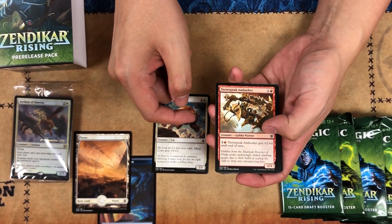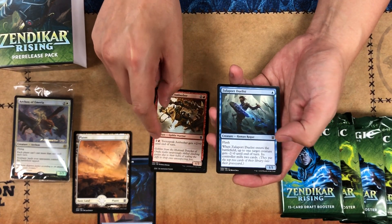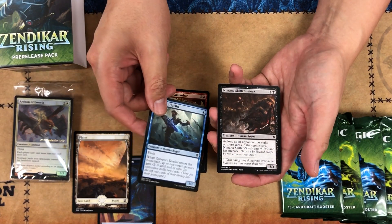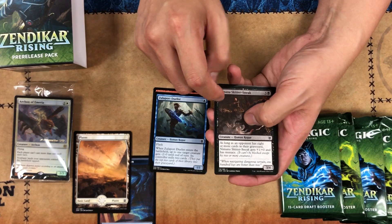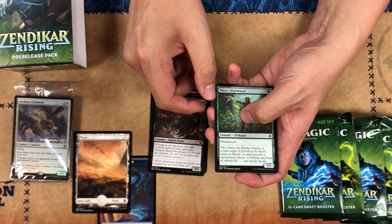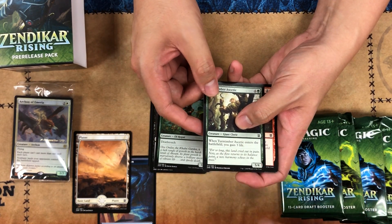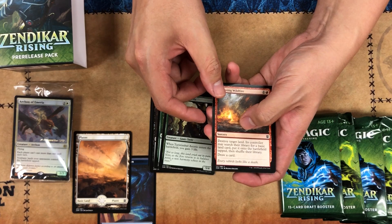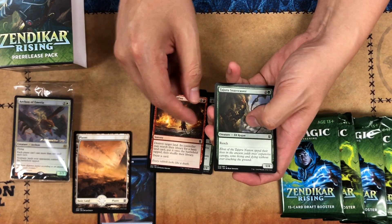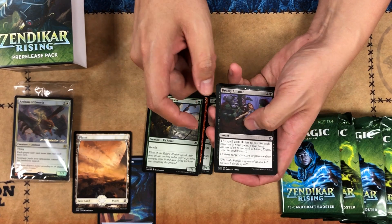Then we have Teeterpeak Ambusher — this flash guy with kicker. Look at all these creature types, they're all over the place. You might recognize these types: clerics — yeah that's a sorcery — and then there's another elf rogue. Is it just an instant snare caster? That's kind of cool, just kills things.